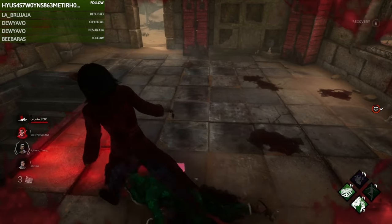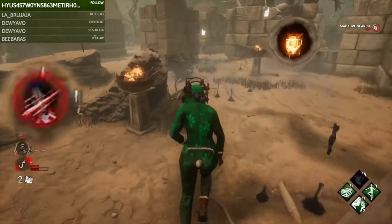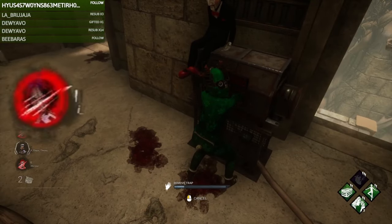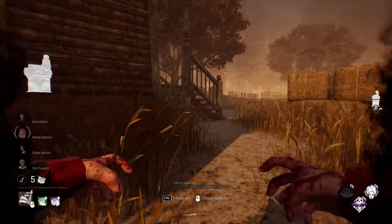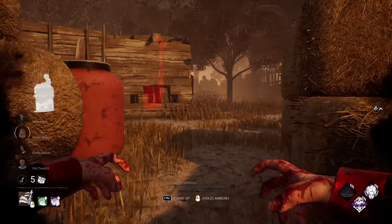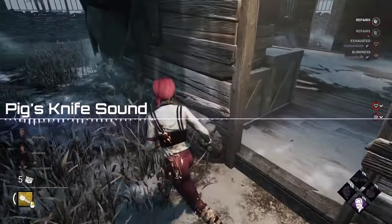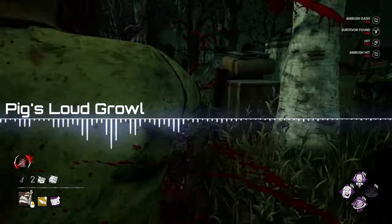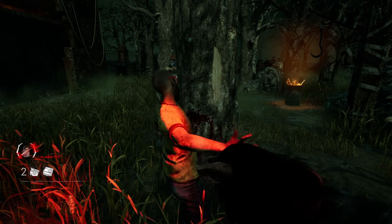The Pig also has a certain number of reverse bear traps she can put on survivors while they're in the dying state. The traps become active after a generator is repaired. Once active, survivors have a certain amount of time before the trap snaps and kills them. Survivors can attempt to remove the trap at one of the jigsaw boxes located around the map, and can also see the trap's timer around their character's portrait. The Pig is completely silent while crouched, but there are two important sound cues to listen for. The first is when the Pig goes from crouching to standing — her knife makes a particular sound. The second is a loud growl when she's about to use her Ambush attack. When you hear either of those sounds, she's nearby, so try to run away.